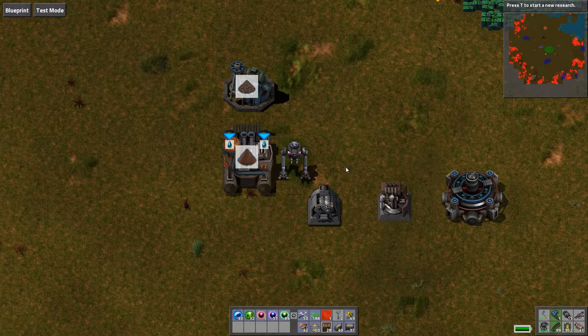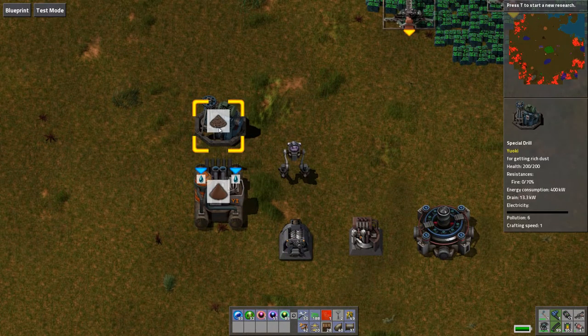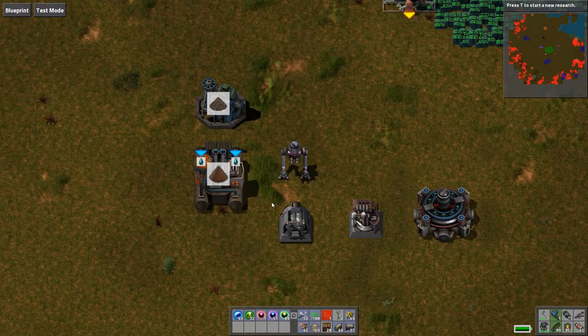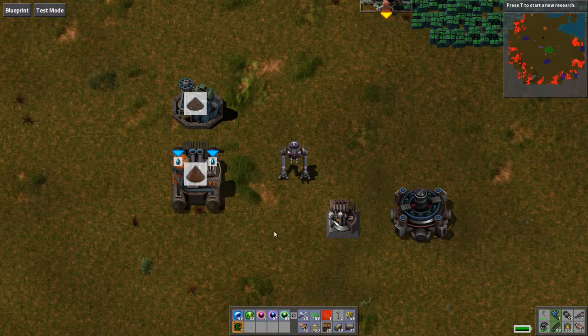Most Yoki buildings cannot take productivity modules, so you can only put in speed modules or efficiency modules. Yoki buildings are very power hungry, so you want to use efficiency modules as much as you can to stretch out your electricity supply. Be mindful when you place down Yoki buildings — that's why your solar fields might crash in the middle of the night.